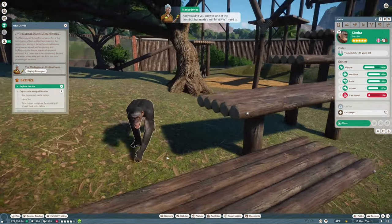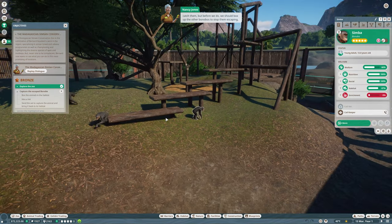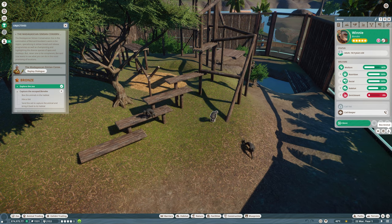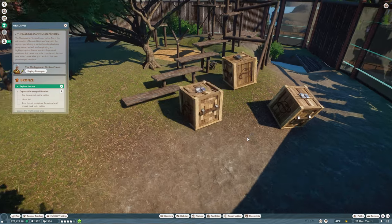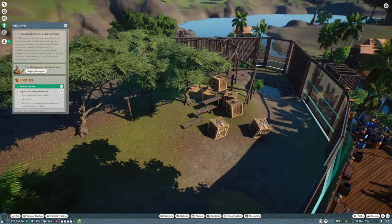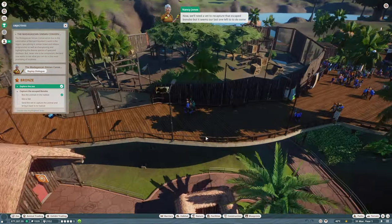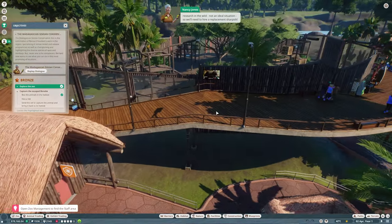It looks like we've arrived just as one of the habitats' barriers has collapsed! One of the bonobos has made a run for it. We'll need to catch them, but before we do we should box up the other bonobos to stop them escaping too. Select one escape to bring up the habitat information panel. Box them up - sorry, I promise it won't be for long. They've apparently got zero enrichment - that's probably the reason why.